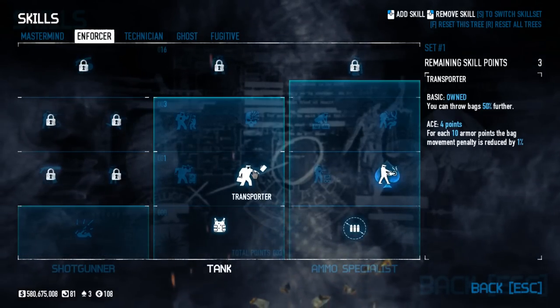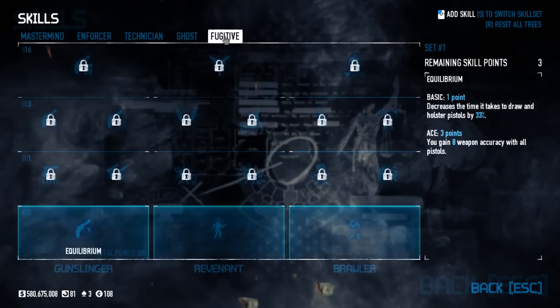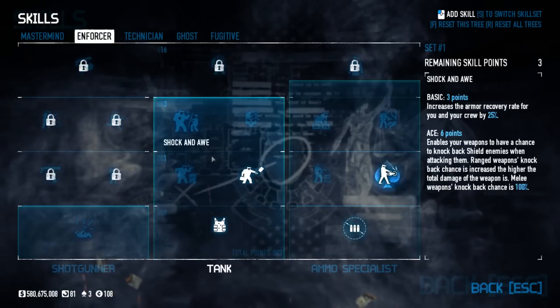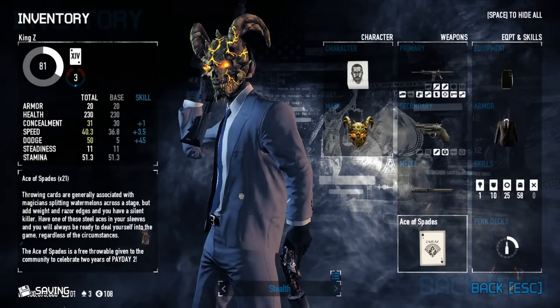Transporter helps with moving bags if you're going for all the loot. And Portable Saw if you want to saw all the deposit boxes open. That's pretty much all you need — ECMs and Enforcer. Transporter if you want to move bags, and Portable Saw if you want to saw open the deposit boxes.